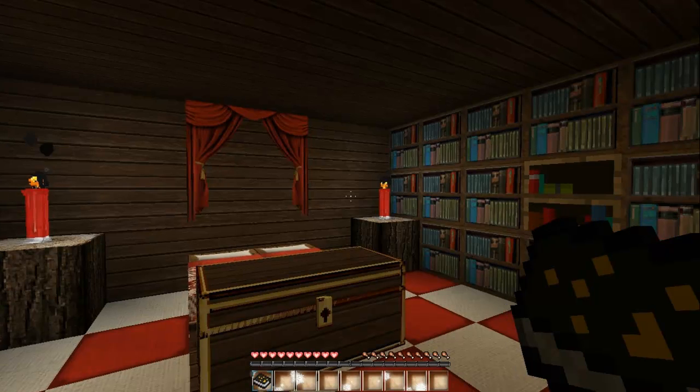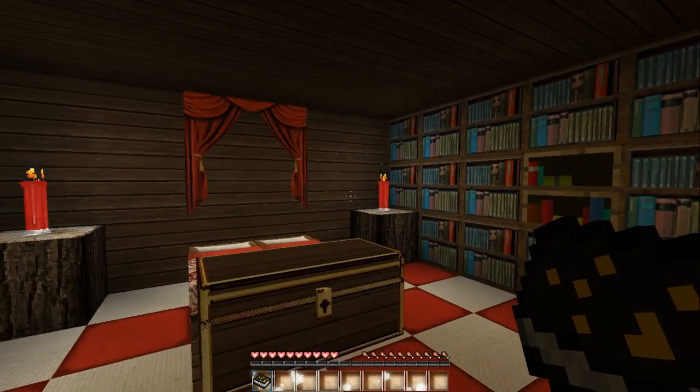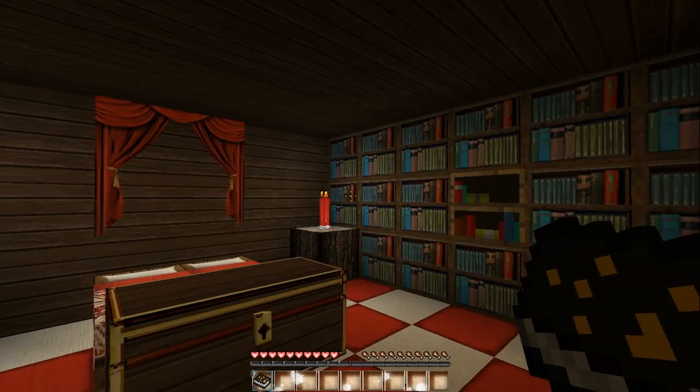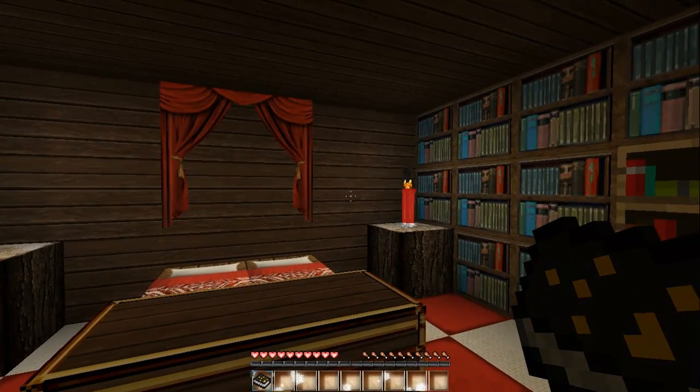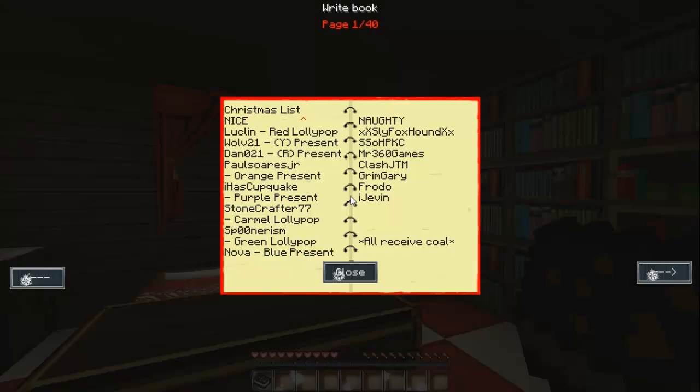If I've left anyone off my Christmas list, it's probably because they haven't sent in their wish for Christmas this year. What we're gonna be doing here is — I have some mods installed. As you can see, only the naughty people will receive coal this year. And Frodo's a given — he's been trolling me all year, so he doesn't get anything but coal. Lucklin has asked for a red lollipop — and they didn't actually ask me for these things, I made it up, guys. Calm down. I installed a candy mod and I need to go find some supplies to craft a red lollipop.